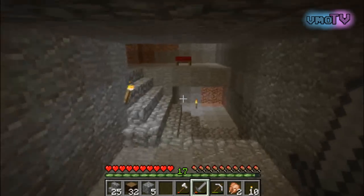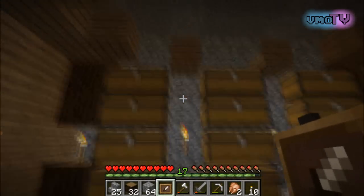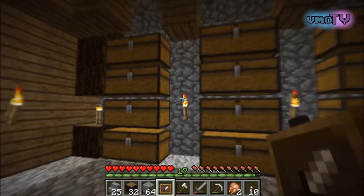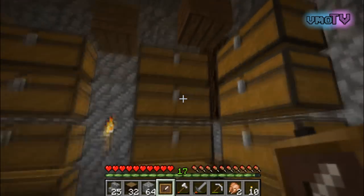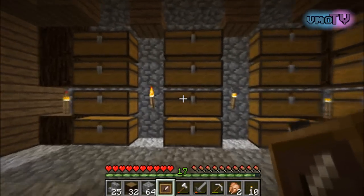We're actually gonna go ahead and turn that into an item frame. So all of our blocks are gonna be on this side. I'm not sure exactly how I wanna divide this — maybe we can do stone blocks, all the wooden blocks, and then decorative blocks as far as wool and stuff. I might actually even break it down even more.